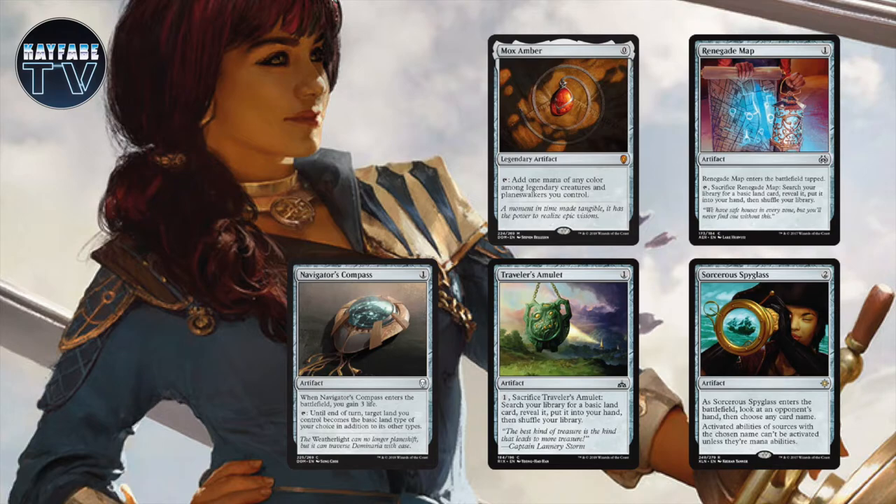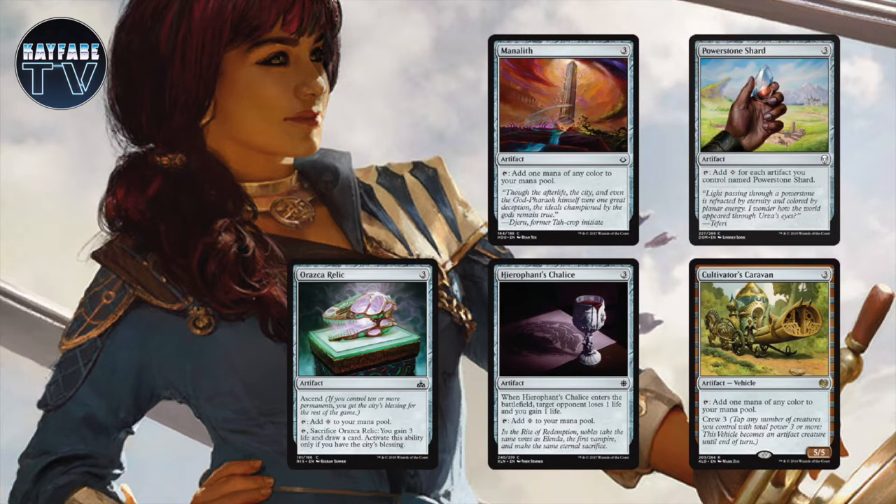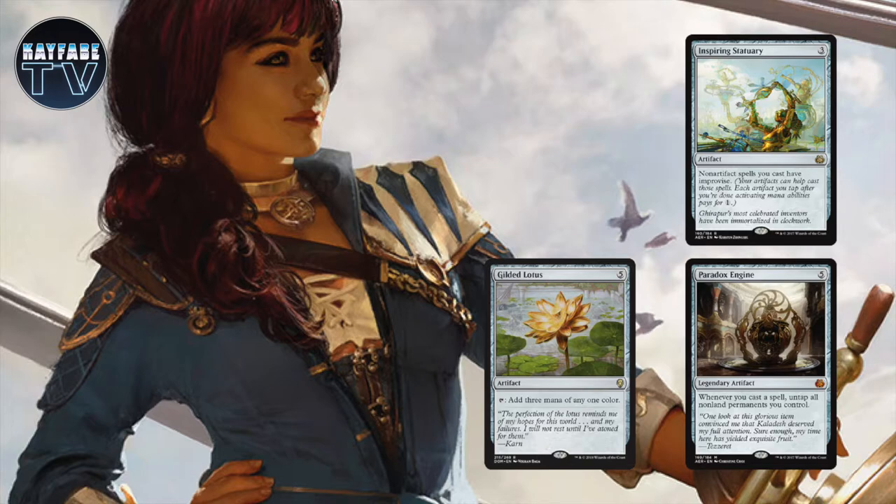We've got a few other artifacts in this deck. They fall into the categories of generating mana for you and finding lands. You've got a couple of cards that reduce cost, and then we've got a couple of combo pieces. So we're playing Mox Amber, Renegade Map, Navigator's Compass, Traveler's Amulet, and Sorcerer's Spyglass. We've got Treasure Map, which flips into Treasure Cove. We've got Gilded Lotus, Powerstone Shard, Orazca Relic, Hierophant's Chalice, Cultivator's Caravan, Inspiring Statuary, and Paradox Engine.